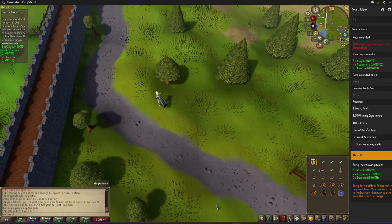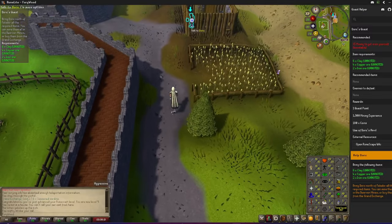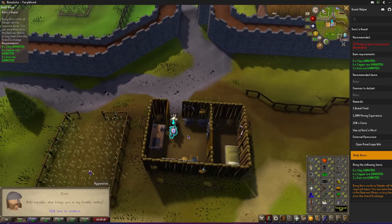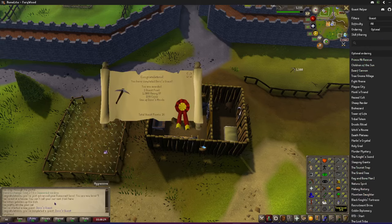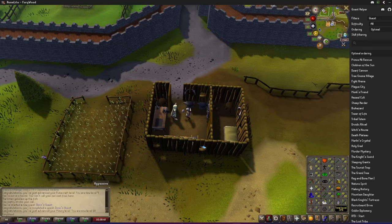Since we have all the materials we need, and I'm level 1 mining, we should just talk to this man and the quest will be over right away. 'Want to use your anvil?' Yep. Yeah, what a coincidence — I just came here with that stuff in my hand, talked to the man, and level 10 instantly. That was too easy.